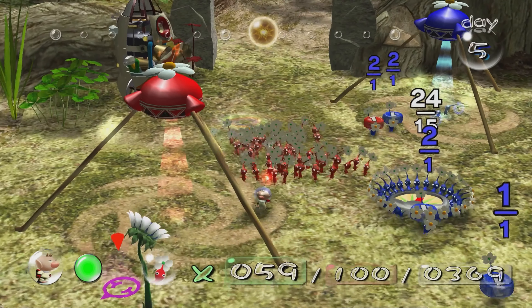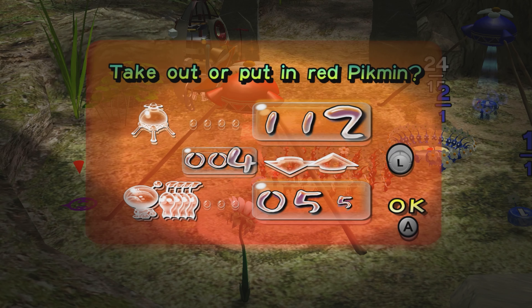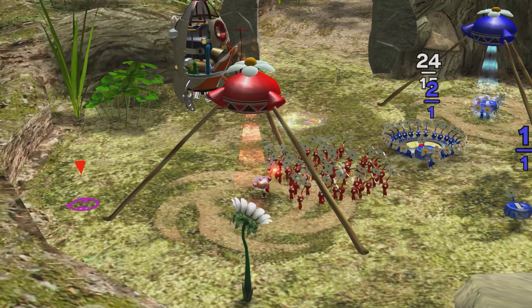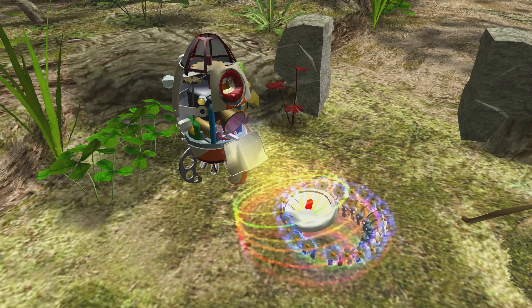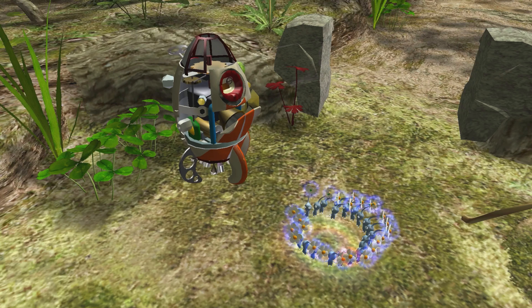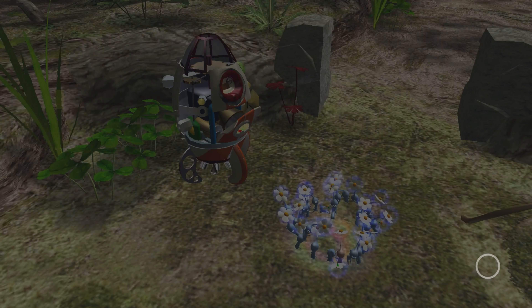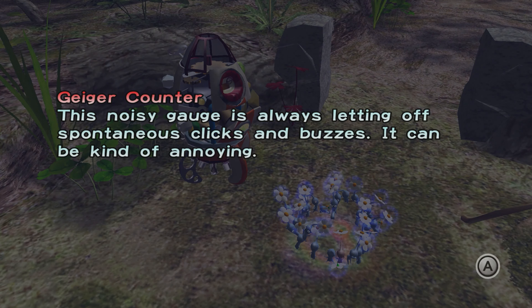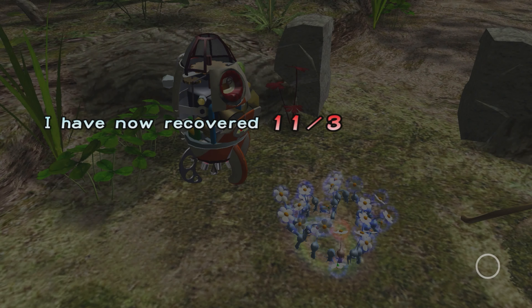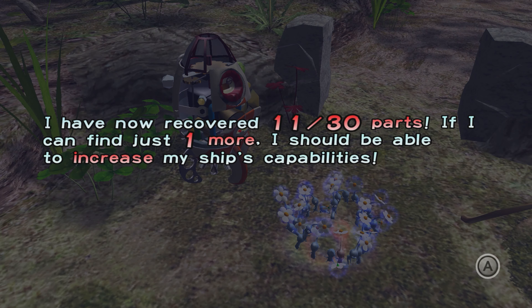Let me muster all the reds again and go ahead and deposit them — that's 140. The geiger counter: this noisy gauge is always letting off spontaneous clicks and buzzes, it can be kind of annoying. I have now recovered 11 out of 30 parts. If I can find just one more I should be able to increase my ship's capabilities.